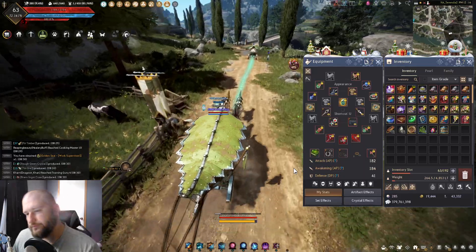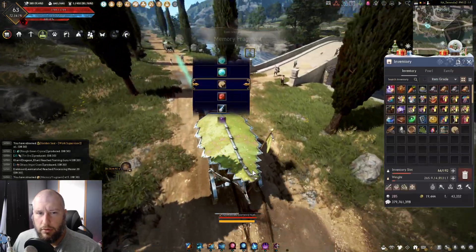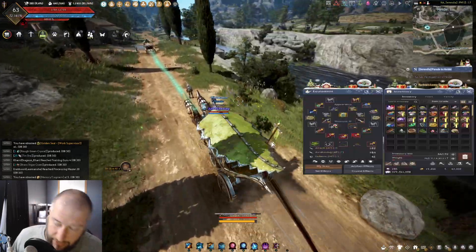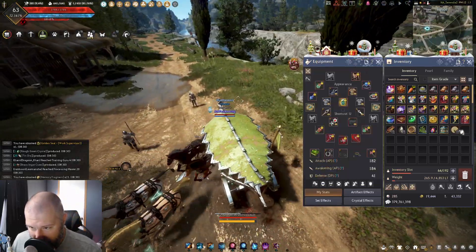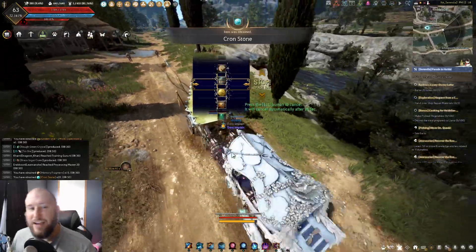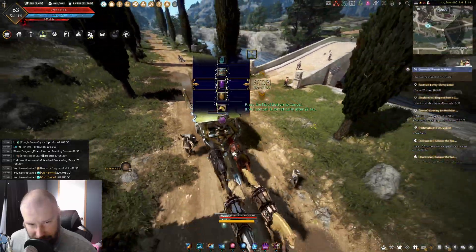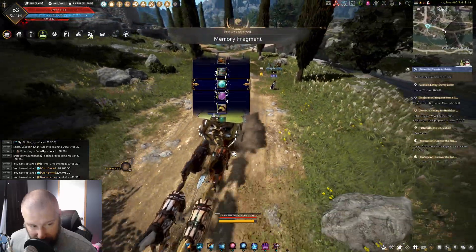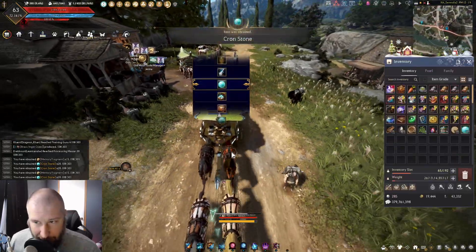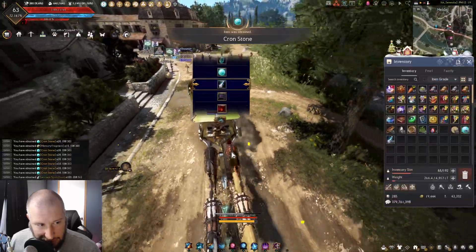Let's see if I can waste some silver — let's open some boxes. Fifteen memory fragments. Really? Forty-five million. Wasted on that one. Twenty crons. I can see how this is gonna go. Twenty crons again. So we're four boxes in and we're already down bad. Yeah, don't buy these boxes.